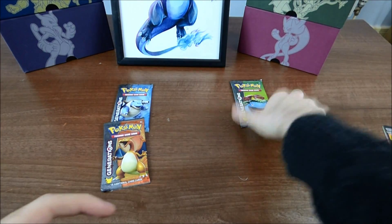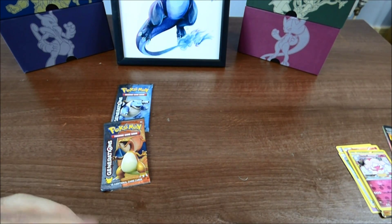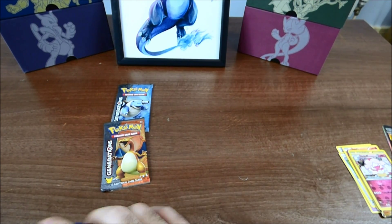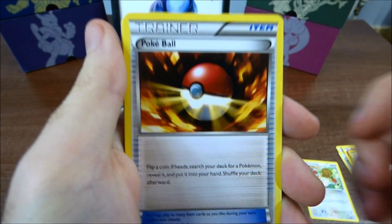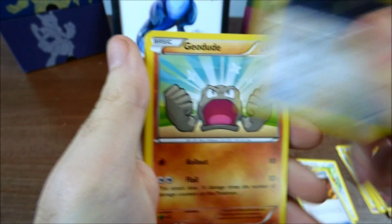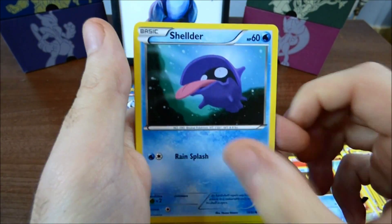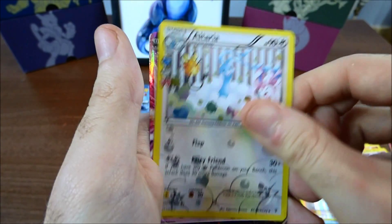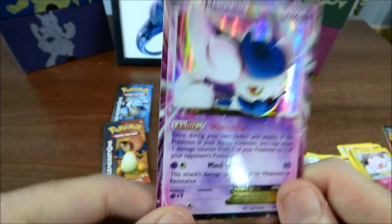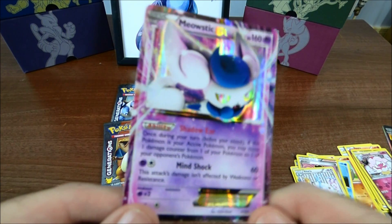Let's see what we get in the Venusaur pack. So we've got a Fletchling, Poké Ball, Poké Ball, Persian, Geodude, Red Energy, Magic Cup, Shellder, Machamp, Altaria — and oh! Meowstic EX! Look at that — 2 EXs in 2 packs! I hope we can keep this up, I'm liking this!